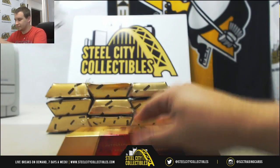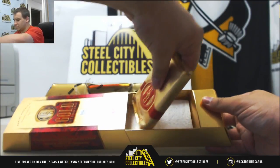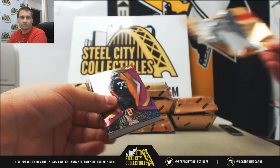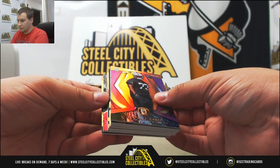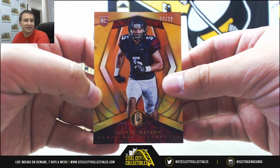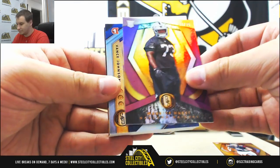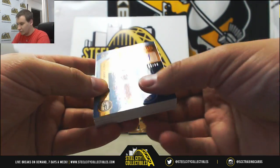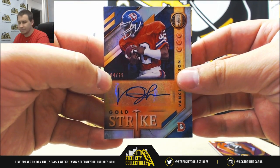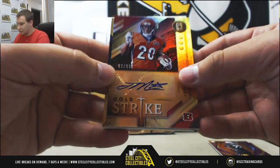Box 1. Starting off, to 99 for the Buccaneers, rookie Justin Watson. To 25, Moe Hurst for the Raiders. Nice hit for the Broncos, to 25, Vance Johnson, Gold Strike Auto. Also for the Bengals to 99, Gold Strike Auto, Joe Mixon. And for the Colts, rookie dual patch auto, 51 to 75, Darice Fountain.